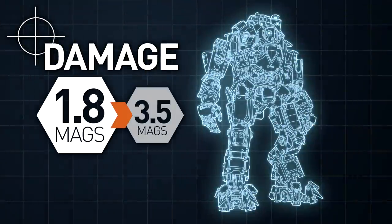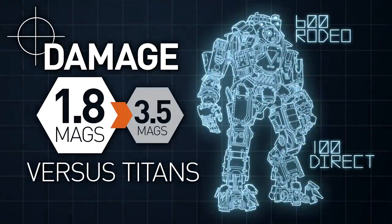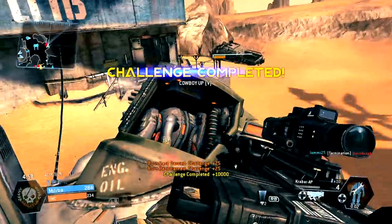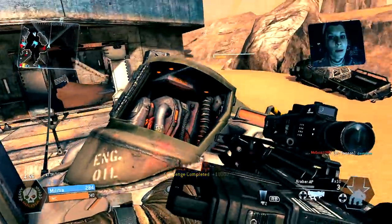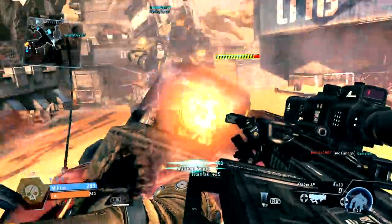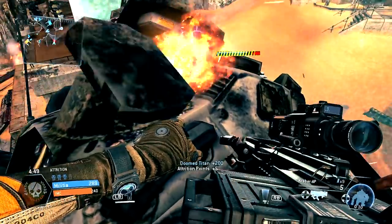Versus Titans, you'll deal more per-shot damage than any other weapon, although it's not ideal for the task due to a slower rate of fire and shallow magazine. At a distance, however, it can be worth shooting for an unshielded Titan's weak spots. You'll deal critical damage that can finish off a weaker chassis.